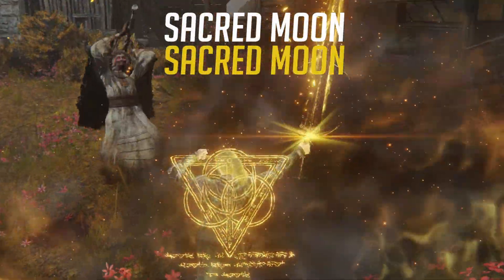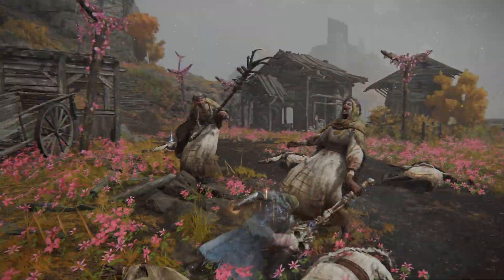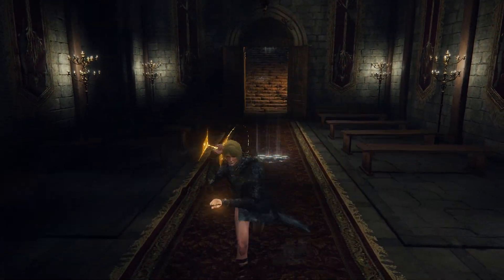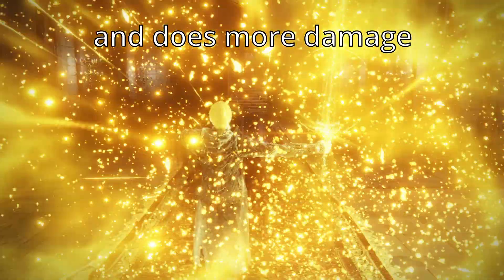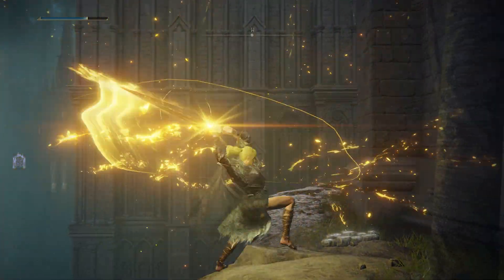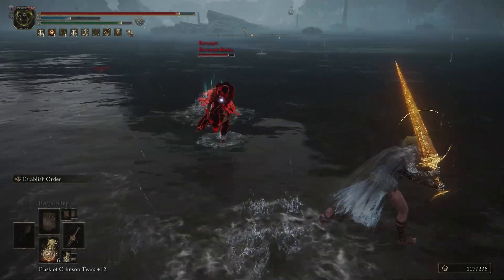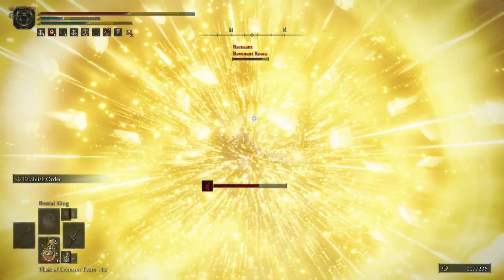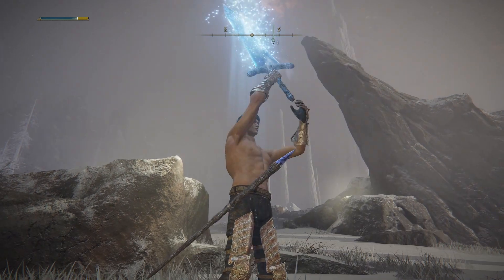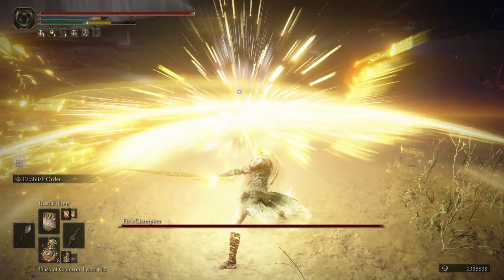In this sacred moon build video, the latest version of the golden order greatsword within patch 1.04 is that the weapon skill for Established Order is faster now — not as fast as the moon bale, but it's definitely packing more of a punch, has a lot longer range, and has uses outside of what moon bale can normally do with that hyper armor. The golden order greatsword was reforged from the dark moon greatsword, so the weapon skill Established Order — the second part of it — actually mimics the dark moon greatsword's crescent projectile slash.